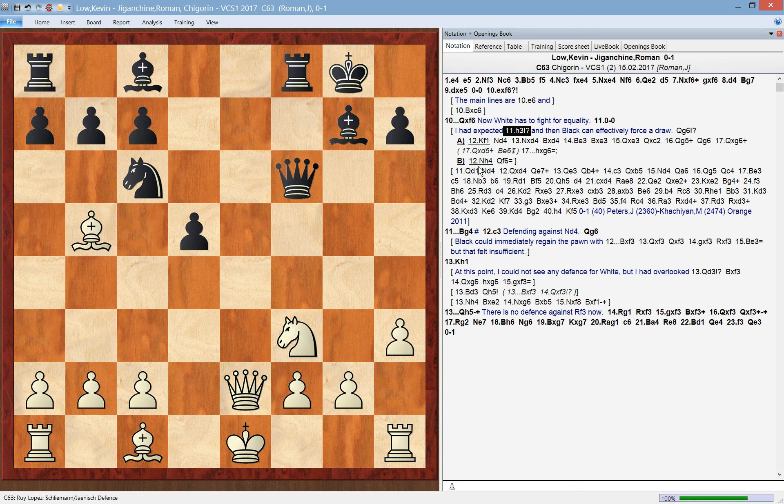A more interesting option would have been to prevent the pin with pawn to h3 — white has a bit of time for this. Then black could go for something like queen to g6, attacking on g2, and white could then maybe force the draw with repetition. So h3 was interesting. The main line here, however, is queen to d1 — to try to gain time by attacking the d5 pawn. Then the variation goes: there's a tactical trick with queen to d4, queen e7, attacking the queen.